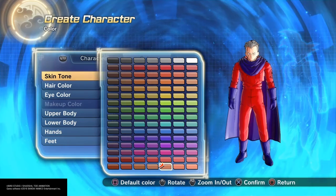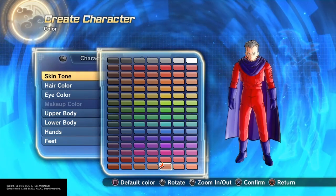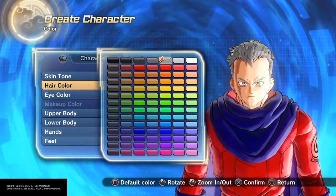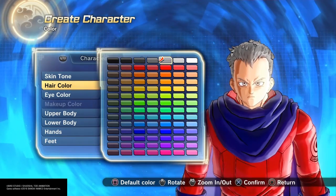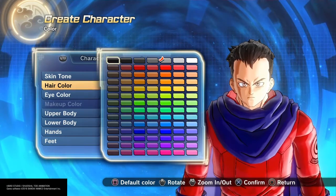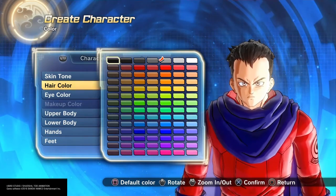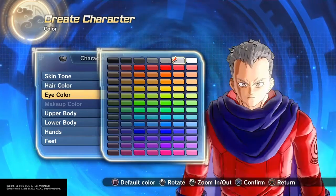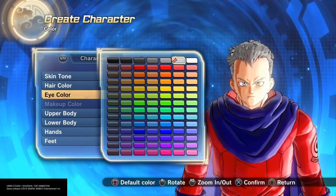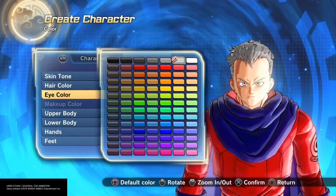I gave him this color skin tone. I went for the older Magneto, so I gave him gray hair. If you want to make the younger version, he's got black hair — that's up to you. His eyes are technically like a blue-gray, so I went with this color right here.